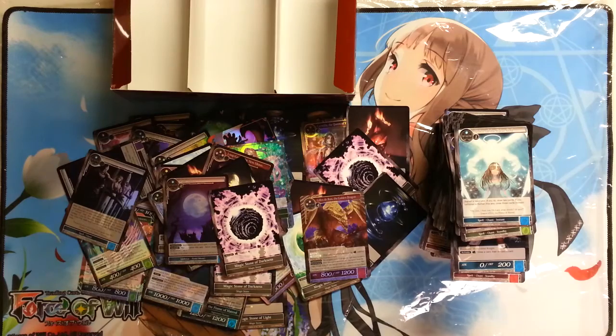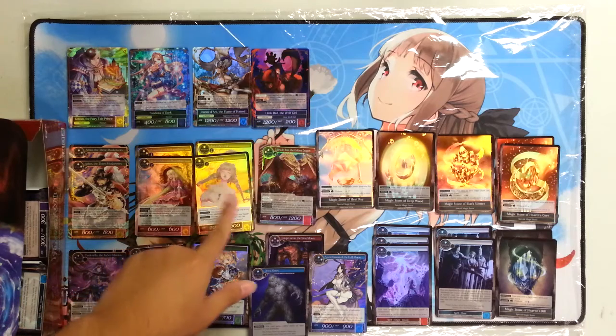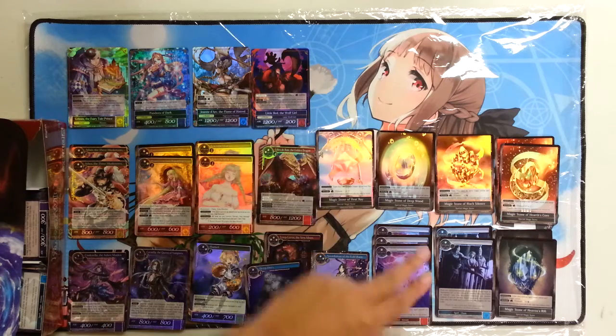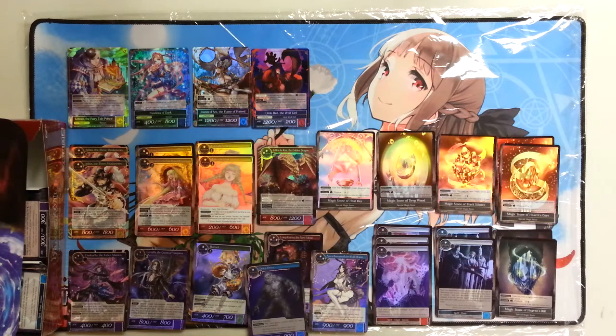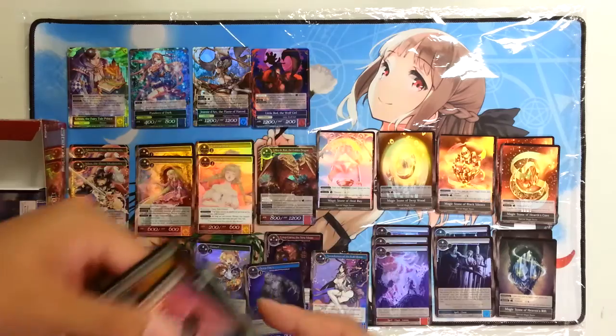What were the results? One Grimm, Pandora Dark, John De'Arc, Little Red Wolf Girl, two Altos, two Rapunzels, two Juliets, one Giles, one Cinderella, one Carmilla, one Hanzel, one Sorgeman, one Heat Ray Stone, one Deep Wood Stone, one Black Silence, two First Core, three Thunders, two Inquisitions, two Heaven's Rift, and then various other rares which I didn't sort.